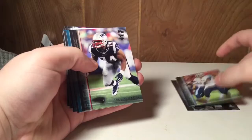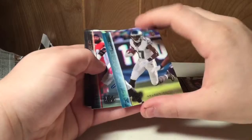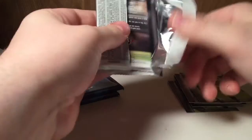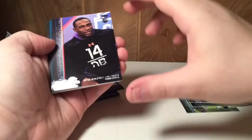Kenny Britt, Zach Mettenberger, Trey Flowers, Blake Bortles, Victor Cruz All-Access, Nelson Aguilar, Tyler Offert autograph — it's a nice one, he's a really good up-and-coming tight end. But in my opinion, Riley Cooper, Devin Funchess, and Clay Matthews. The photography in this is just outstanding, reminds me a lot of Stadium Club.